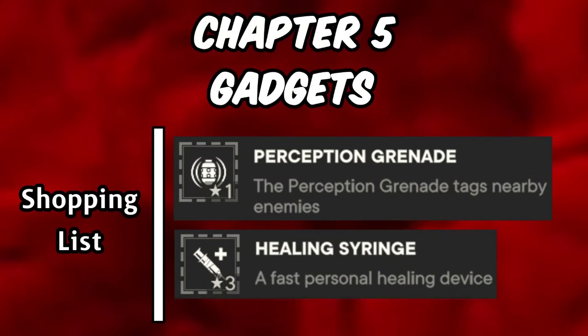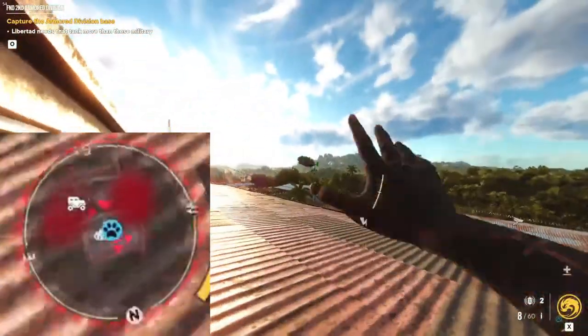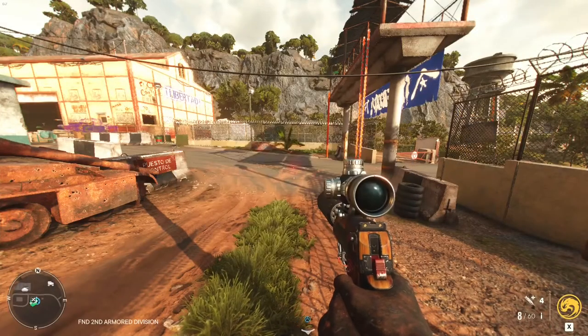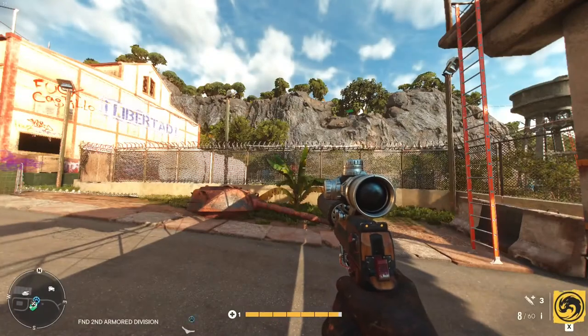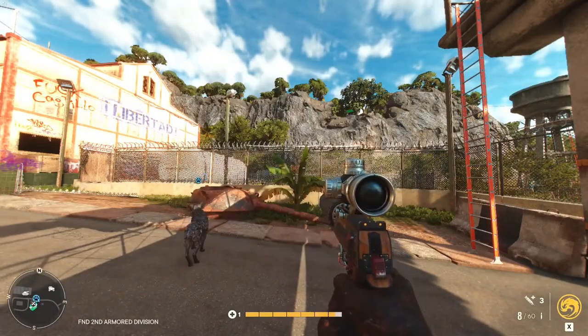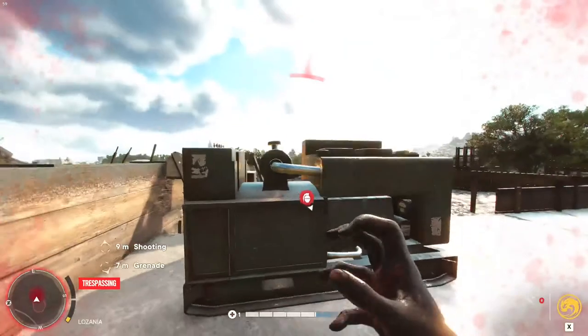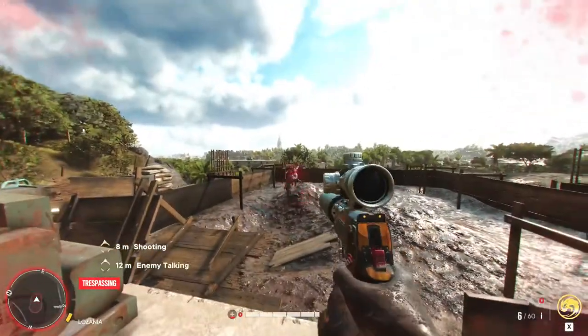For gadgets, I've grown to love Perception Grenades and the Healing Syringe. Perception Grenades completely replace scouting with your phone camera — they're actually faster and more reliable. If you chuck all four in different corners of the area you're fighting in, it'll usually mark every target immediately. The Healing Syringe might sound redundant given the infinite manual healing in this game, but manual healing leaves a lot to be desired. The Syringe has a much shorter animation, its healing cannot be interrupted by damage, it gives extra armor on top of a full heal, and you get four of them you can use one after the other with no cooldown.